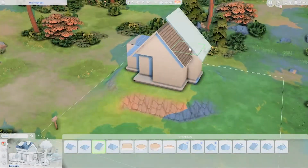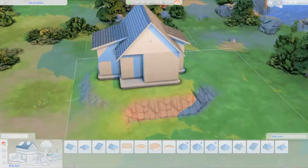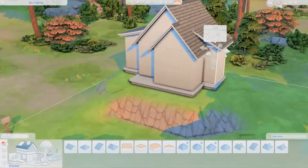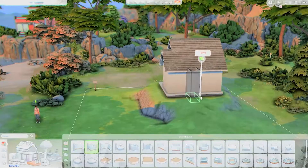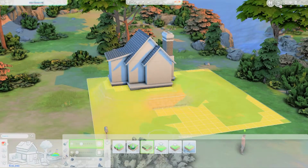I couldn't really figure out how to do that, so I just left it and built a suburban style house instead. It is in fact a small cottage, so it only fits one sim, and it also has one bedroom and one bathroom.